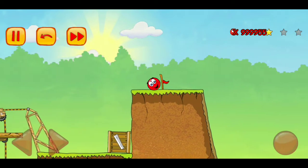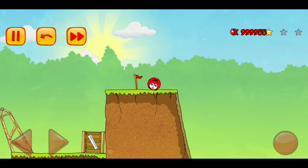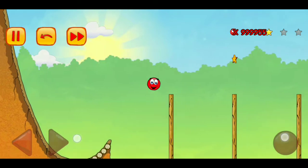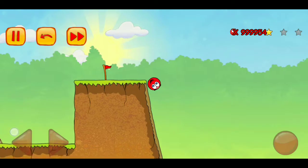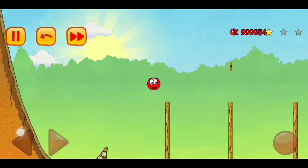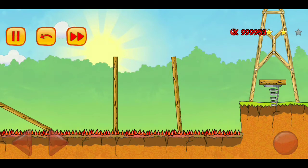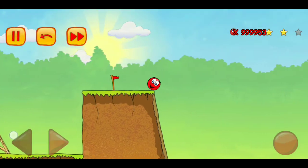If you move this box here, then you just have to take one more step and you will pass this level easily. The next step is also very simple. I will make it a little hard — I will just jump on the tip of this wooden box. You can do it like this, but the better option is always the second one.